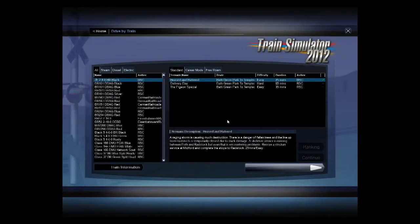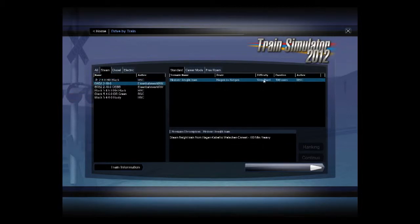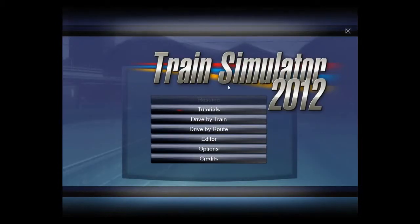You can choose to do scenarios by certain trains — you got all your steam, you got diesel, you got electric. All these scenarios are completely different. Heat duration: 25 minutes, and when they say that they really mean it — it's going to take you 25 minutes to do it. Some are 85 minutes, some are really long at 100 minutes, very hard stuff. There are all different types of situations — like a raging storm causing destruction where a train has broken down and you have to push it to its destination.